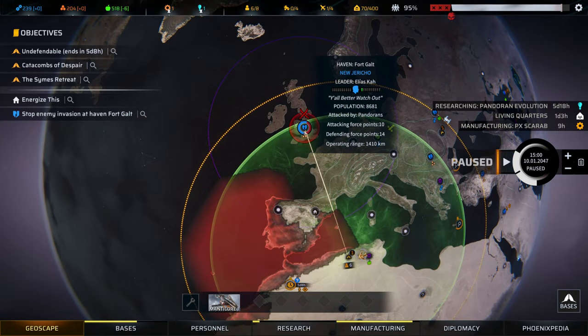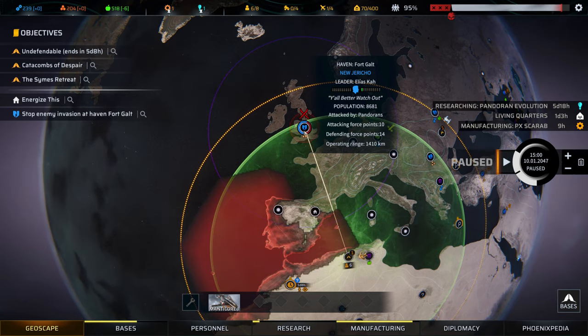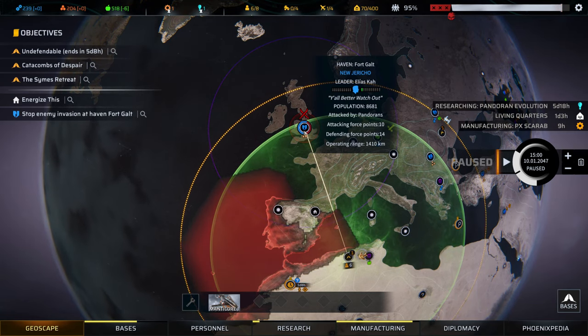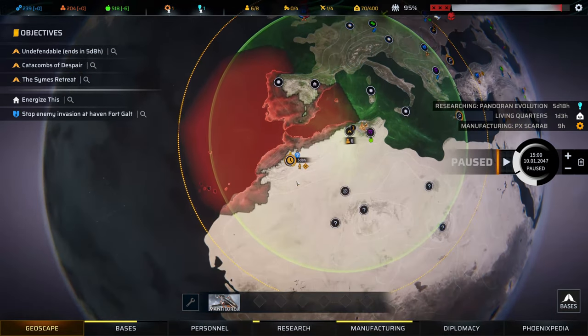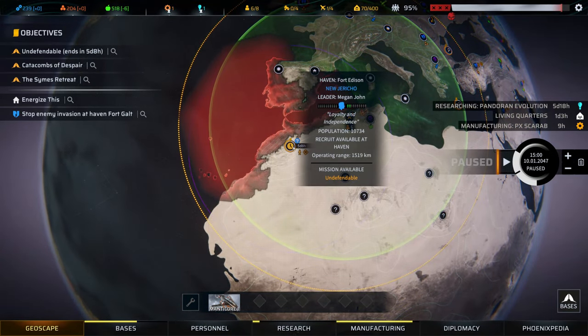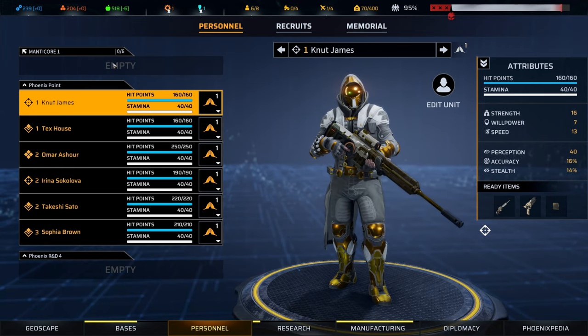We've got a massive problem in what used to be England. New Jericho's haven there is under attack, so we should probably come to their aid — that'll help us smooth over some diplomacy problems when we raid the settlement down here. Let's load as many people as we can onto the Manticore.